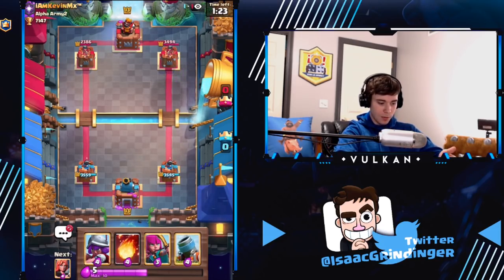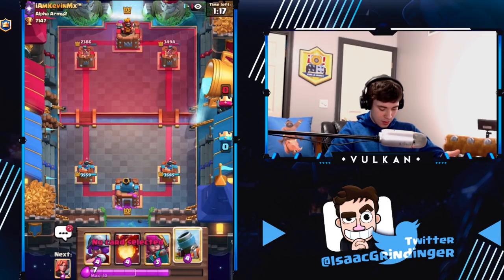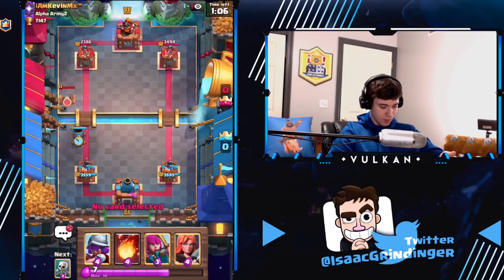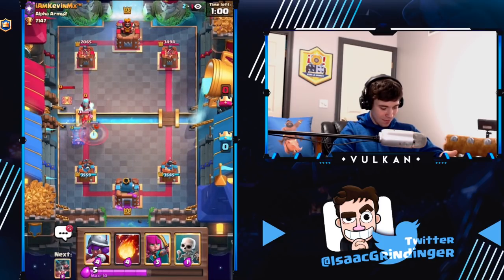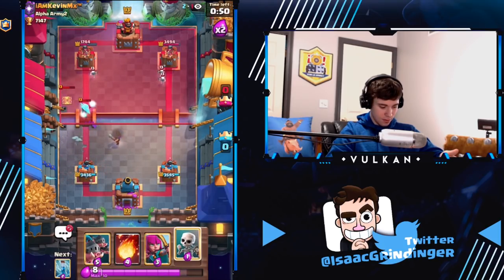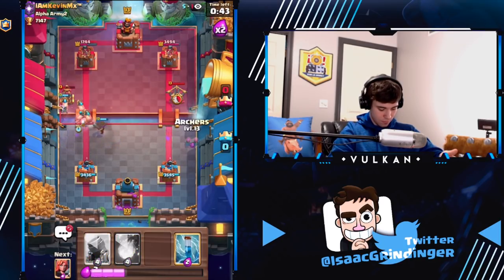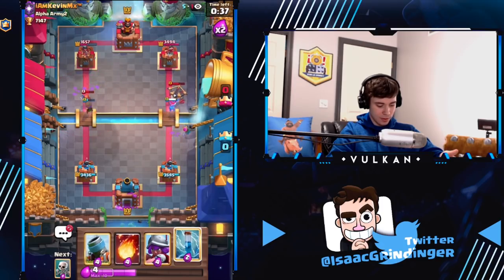Pretty good. We're probably close to even on elixir. Not going to have expensive hands for a little bit. If I mortar, he's going to valkyrie first — probably not tesla. We'll just go with mortar. Wow, he teslaed and he missed. I'll just use the musketeer to kill that.